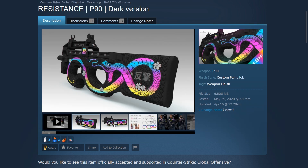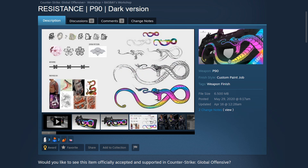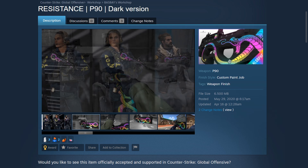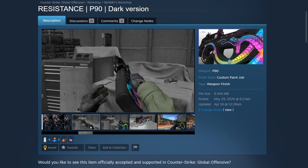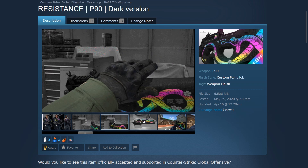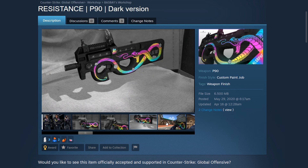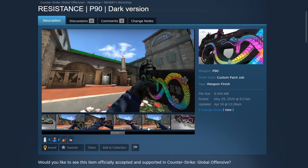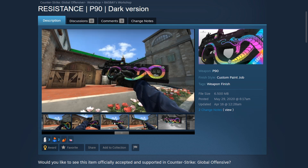Moving on to another SMG, we have the P90 Resistance created by Bass Bay. It's a really nice design — I love the snake itself, and the fact that it has all sorts of different colors really makes it stand out, especially with the black contrast of the P90. What's more unique is that the snake colors change as you inspect it, so it's pearlescent. Having that effect really makes this P90 skin stand out and look really good in game.